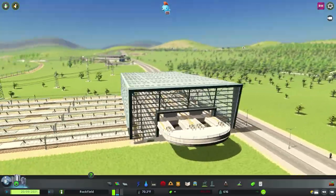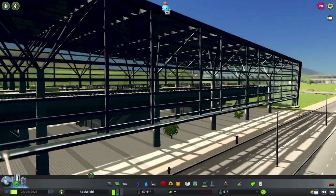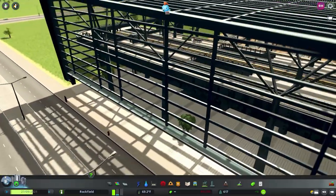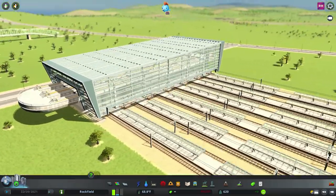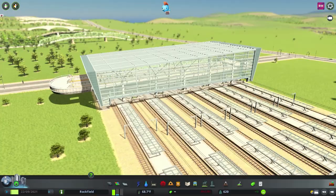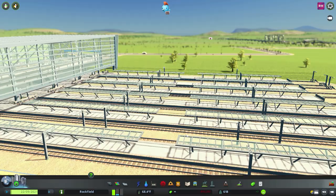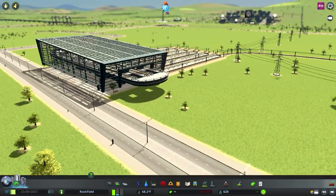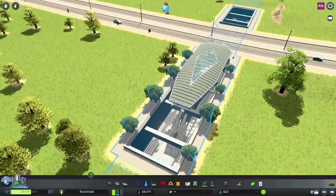Moving on to the Train Stations content creator pack — this one comes with 12 different stations and four hubs, created by Bad Peanut. This is the first of the hubs. You can see we've got five lines coming in, and you can also angle having two lines come off the top in parallel if you need to change direction. It's a very modern-looking hub station.